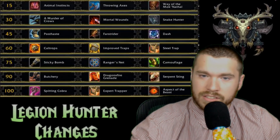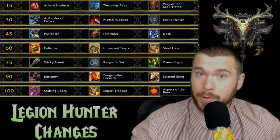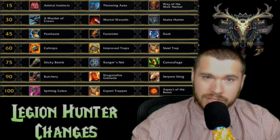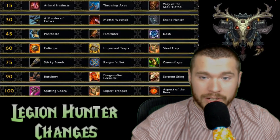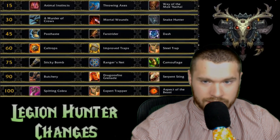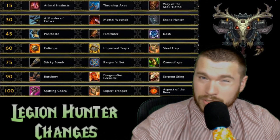On to Survival talents — these would be interesting. The two that stand out most to me are Throwing Axes, which tosses three axes at the enemy, each dealing 10k physical damage, and it's an instant cast so it's not channeled. The level 100 talent Spitting Cobra summons a spitting cobra for 30 seconds that attacks your targets for 807 nature damage every 2 seconds, and while the cobra is active you gain an extra 3 focus every second.